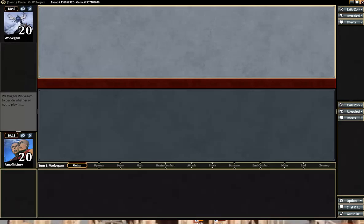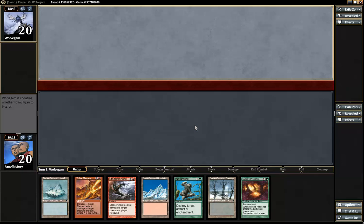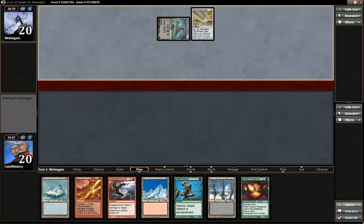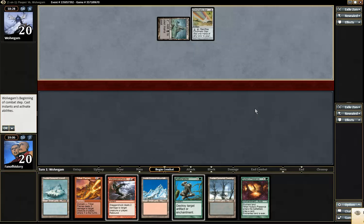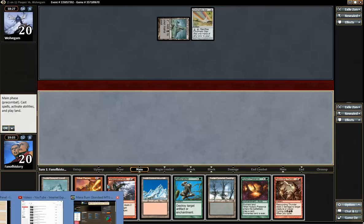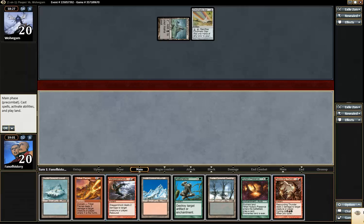Maybe we don't mulligan this time. Yeah, I think I have to keep this. He does mulligan. But I can't Naturalize and I can't cast the Presence — I really need green here. But I do have plenty of ways of finding green.